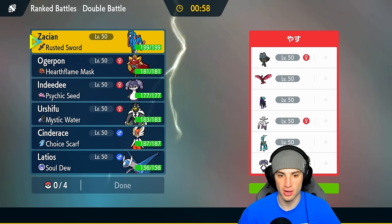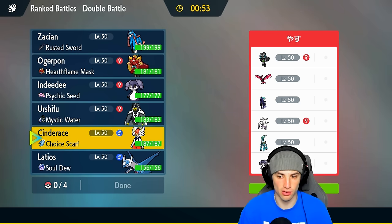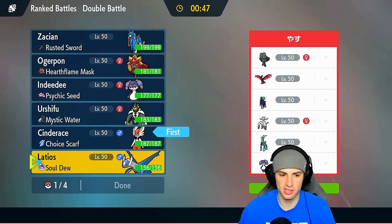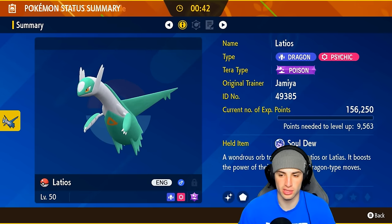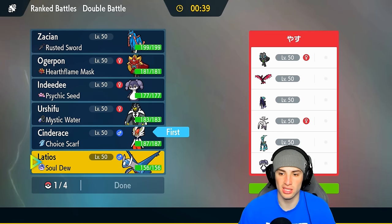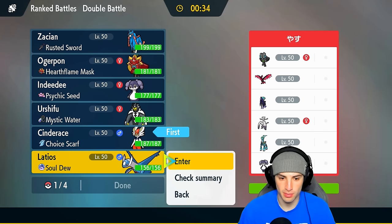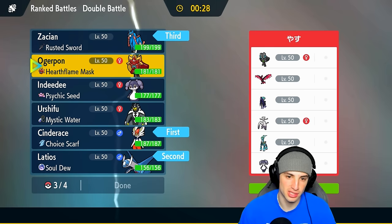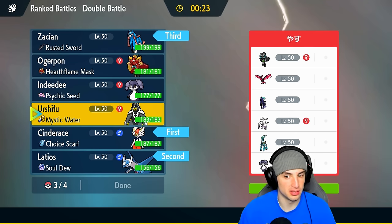They also have Galarian Moltres, Rock Ogrepont, and Maushold — pretty strong team. We don't have any way of changing terrain, but I do like Cinderace rocking out here with Snarl — could be really good against all those special attackers. I'm going to lead Cinderace. Latios could also be a nice Pokemon with a solid Poison Tera type to set up Tailwind and give our team speed control. They could Fake Out here, which is looking a little scary — I definitely want Zacian, but do I want Indeedy to block Fake Out?